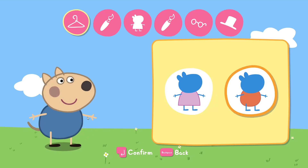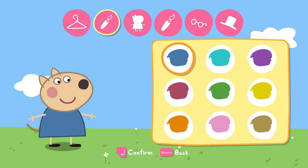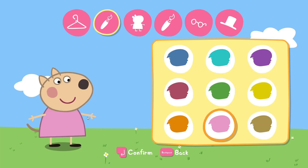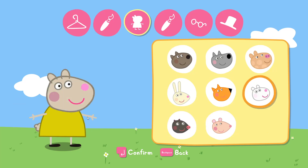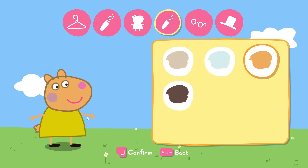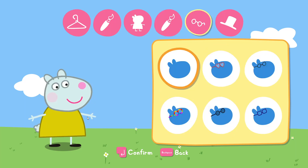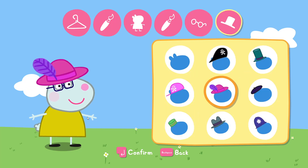First off, choose what kind of clothes you wear. What colour do you want them to be? Great! Now choose the animal you want to be. Good choice! What colour do you want to be? Would you like to wear glasses? Do you want to wear a hat?